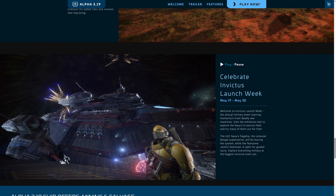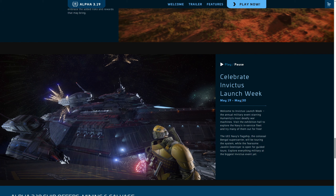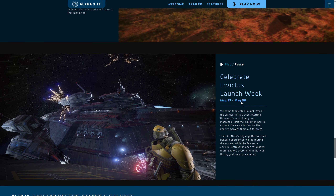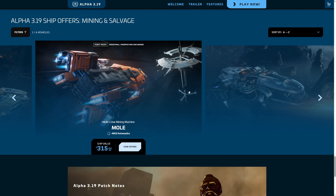Invictus yarın başlıyor, 3.19 ile beraber Invictus da geliyor, sakın kaçırmayın. Sanırım Avrupa saati 5'e doğru, Türkiye'de 7'de başlayacak. Yarın yayın açacağım ve Invictus'u tanıtacağım. Orada büyük bir fuar olacak, bütün şirketler gemilerini tanıtıyor. İlk günde MISC markası geliyor ve MISC Mirai adında yeni bir yan markası çıkardı. Ayrıca puan toplama ve belki sürpriz bir çekiliş olacak, yayını kaçırmayın.